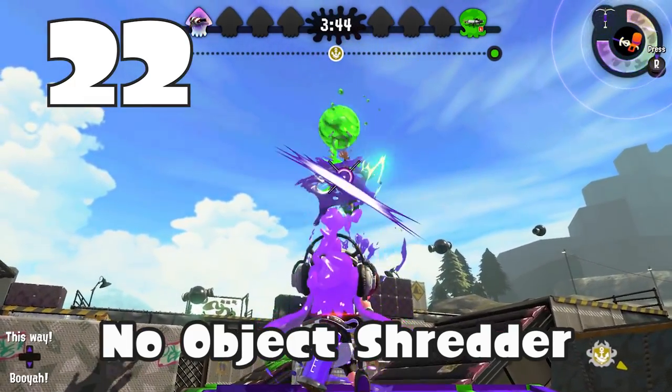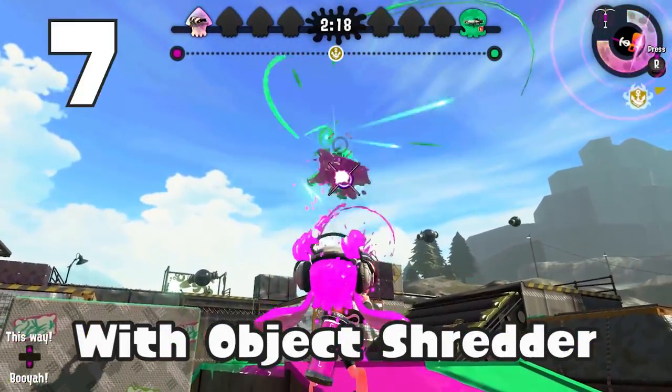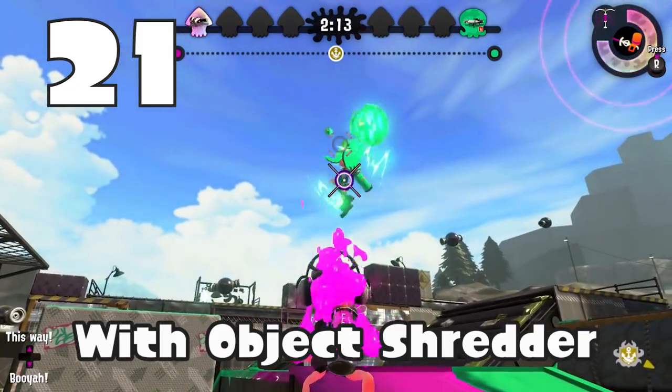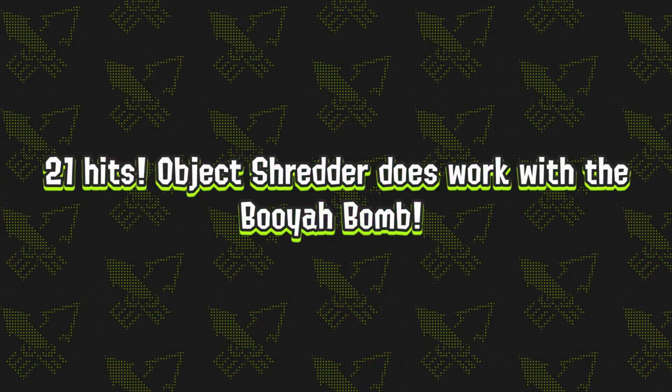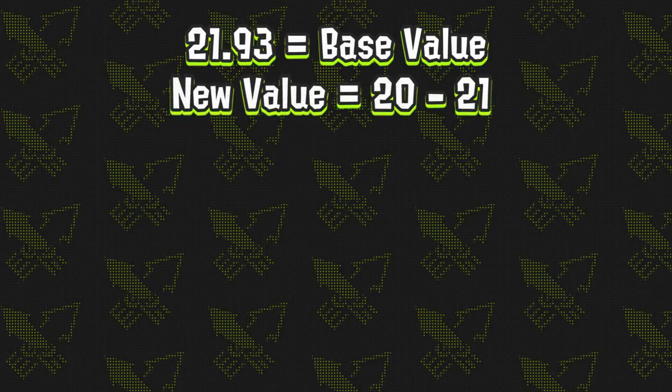Now let's go ahead and try object shredder. Surprisingly enough, it took one less hit, so apparently object shredder does work against this armor, which isn't too much of a surprise because it does work against the normal ink armor. For some quick experimental math, 21.93 hits were originally needed, so that means there were now anywhere from 20 to 21 hits required to break the armor.